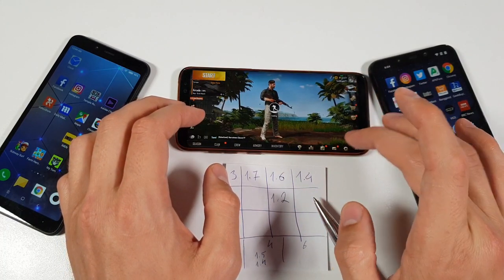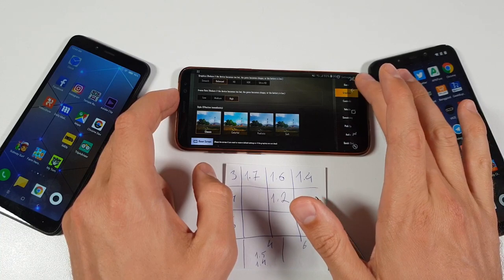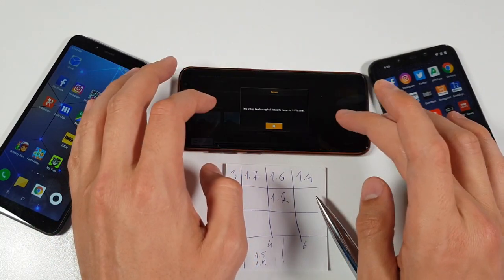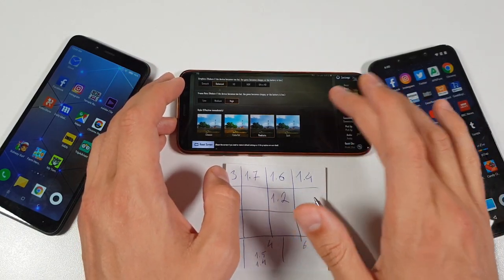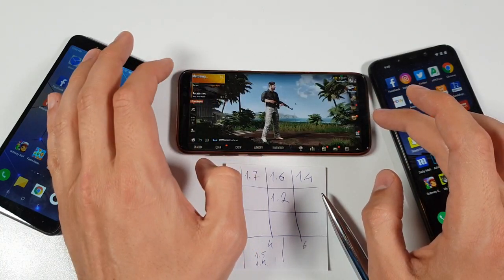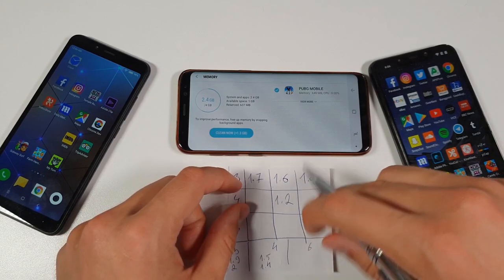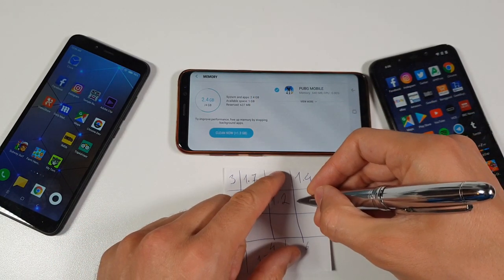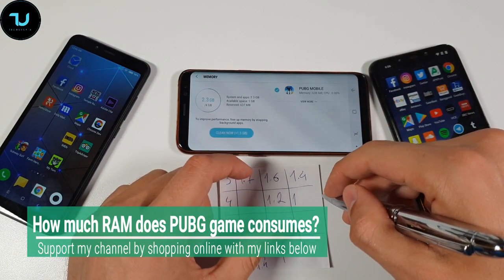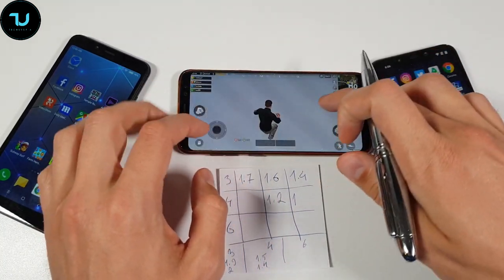Let's start PUBG. First I'll show you the settings - graphics, HDR options. I didn't use the GFX tool for this one. Actually, you know what - I'm going to do it twice: without the GFX tool and with the GFX tool. Let's see what's going to happen! I'm freestyling with ideas. Let's start a quick match like we did with the Xiaomi Redmi 6. We are finally parachuting. RAM is at 1.1, 640 megabytes - about 1 gigabyte right now. Probably going to go to around 900 megabytes. We are on the ground.